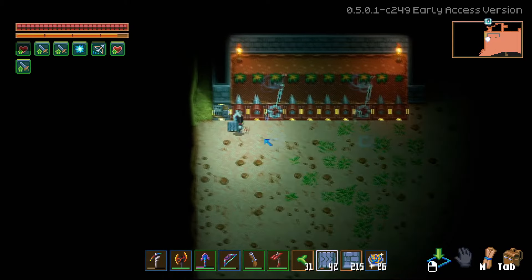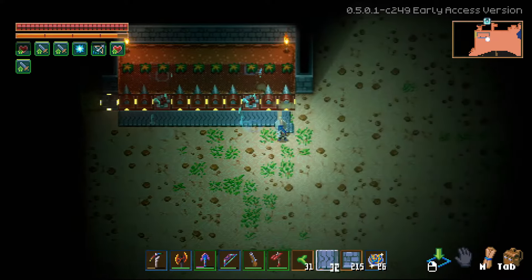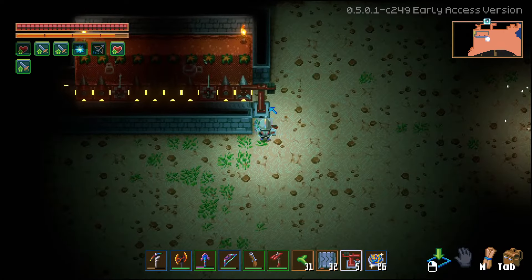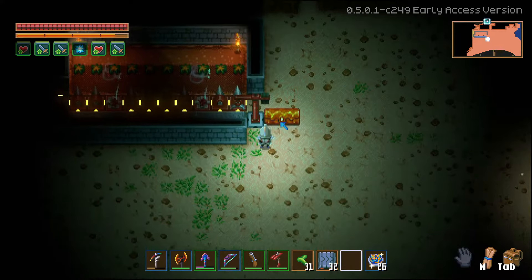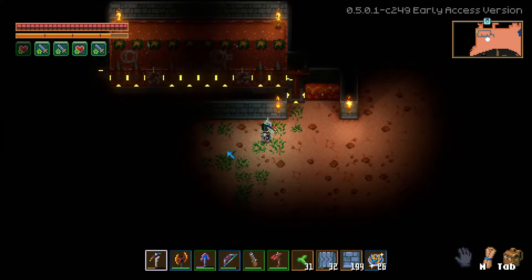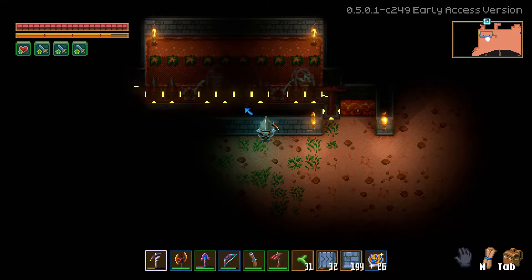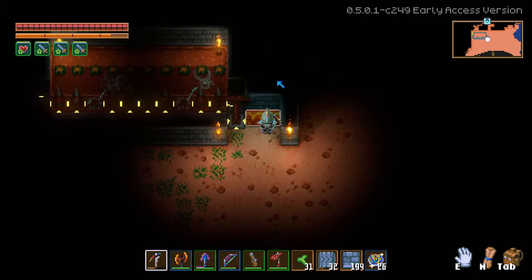Now we're going to need a pickup system, so we're going to need to just place a couple of these conveyors down. When the wood grows — well, at least if it grows this way — it will be hit by the drills, and the drills will spit it out onto the conveyor. The conveyor will push it towards the arm, and the arm will push it into this chest, of course if it has power. So the drill picked up the wood, and the wood goes onto the conveyor and will be put in this chest.